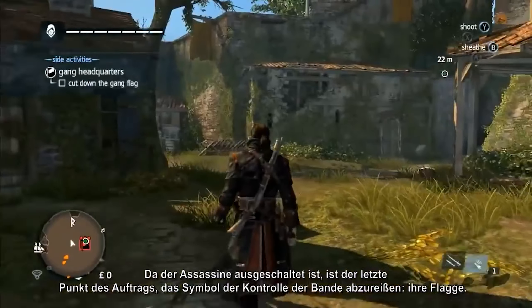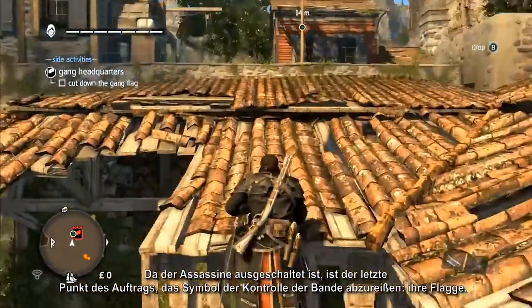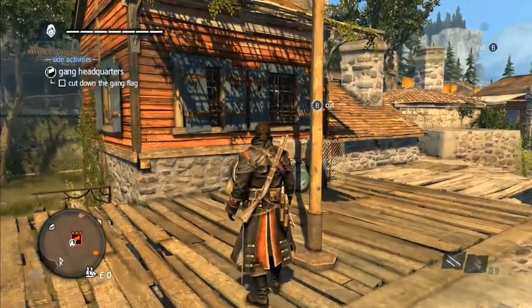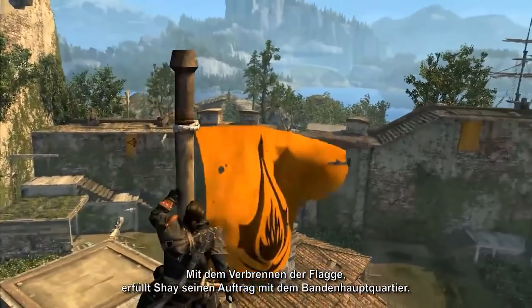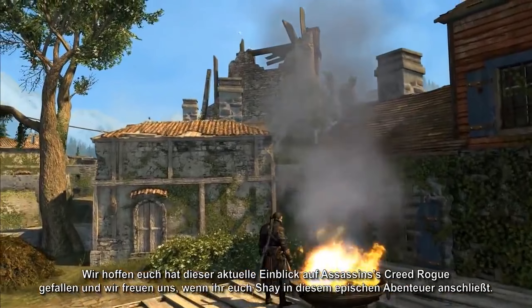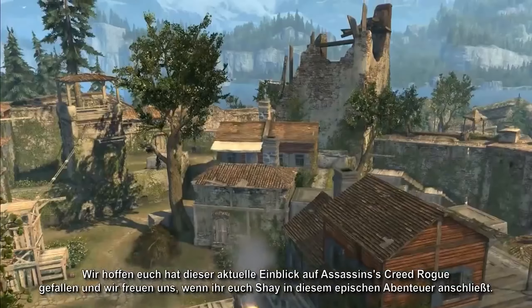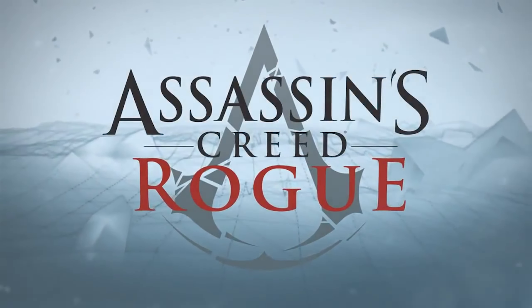Finally, Shay takes to the rooftops to chase the assassin down and succeeds in eliminating him using an air assassination. With the assassin neutralized, the final objective is to tear down the symbol of gang control — their flag. As he throws the flag onto the fire, Shay completes his conquest of the gang headquarters. We hope you've enjoyed this latest glimpse into Assassin's Creed Rogue, and we look forward to you joining us and Shay in his epic adventure.